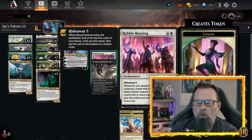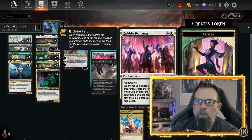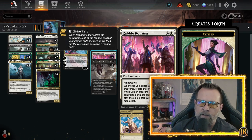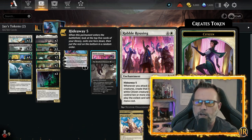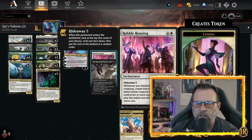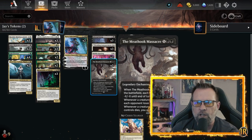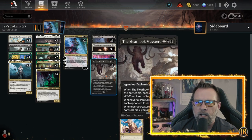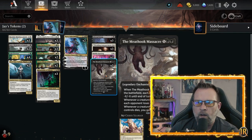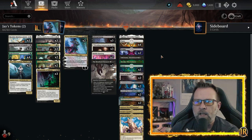We have Rabble Rousing in here — beautiful in this deck. It's got hideaway five; you look at the top five cards of your library, put one under Rabble Rousing, and whenever you attack with one or more creatures you create that many 1/1 green-and-white citizen creature tokens. If you control ten or more creatures you may play the exiled card without paying its mana cost. What we're really looking for is generating all those 1/1s — especially with King Darian on the ground making them all 2/2s. Then Meathook Massacre — we can use it as a board wipe or as insurance, and you'll see both in gameplay. When it's on the battlefield, whenever a creature you control dies each opponent loses a life, and whenever an opponent's creature dies you gain a life.